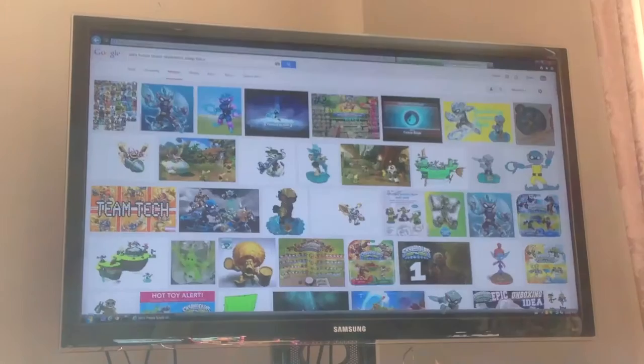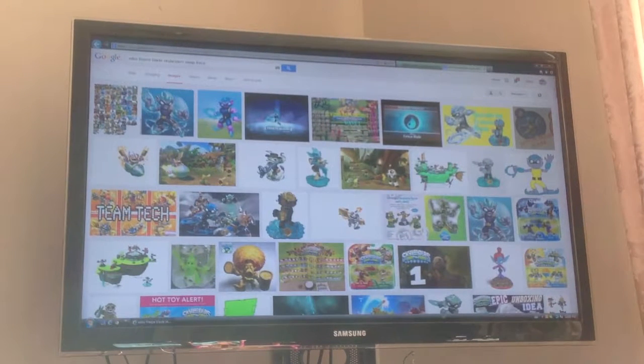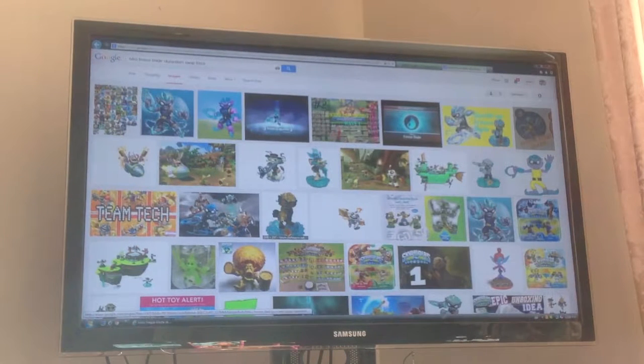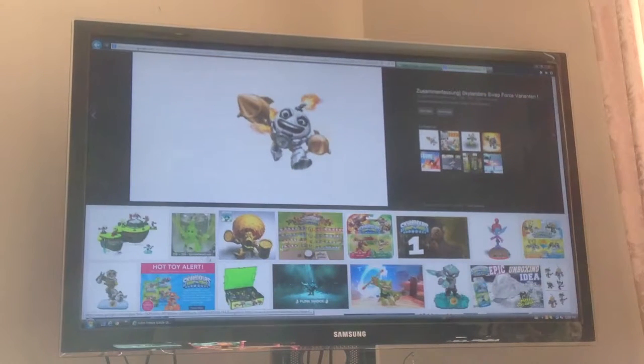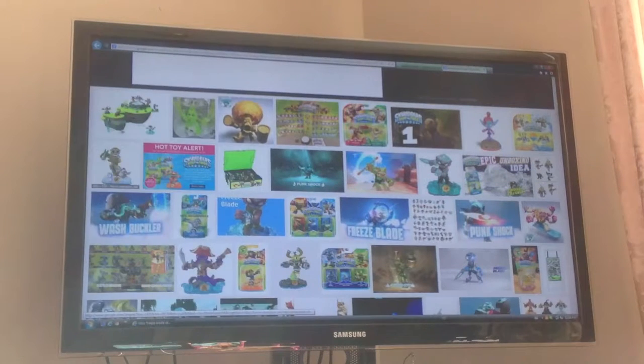Okay guys, I'm back. There was a little incident with the computer but I fixed it. So we'll continue on with variants. There's Springtime Trigger Happy, Quick Draw Rattle Shake right here. And then there is I think a Legendary Freeze Blade. And there's a Kicked Off Countdown, so it's like a soccer variant. And then there's this complete greenish Chop Chop.